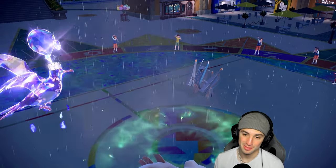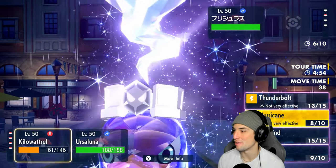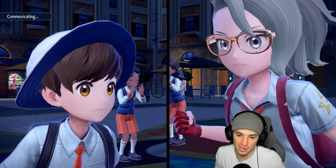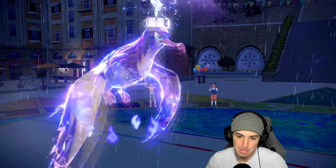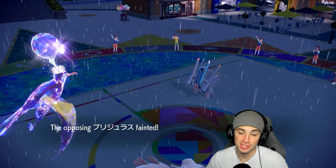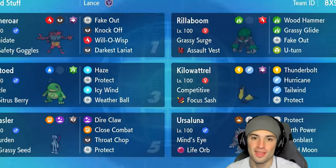I was sitting there thinking we'd Ghost Tera just to get one or two more turns from Kilowattrel, and it turned into like five more turns with this thing going crazy. I'm going to Tailwind so Ursaluna can get some speed going, and just Earth Power launch it. Earth Power does ridiculous damage and just one-taps Archaludon. GGs to our opponent — top 175 player — we end up taking them down and moving up the ranks.